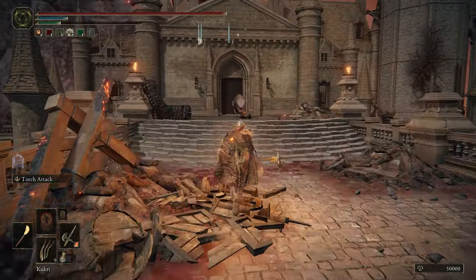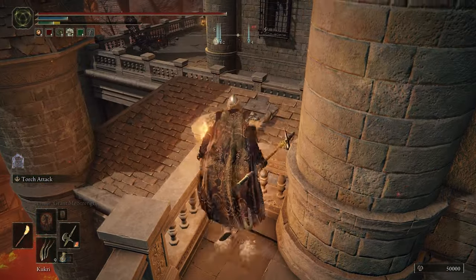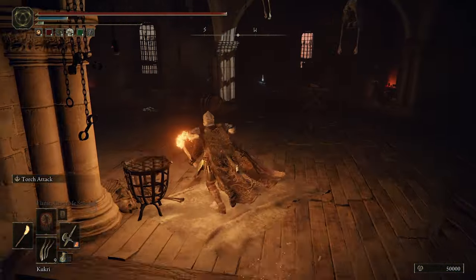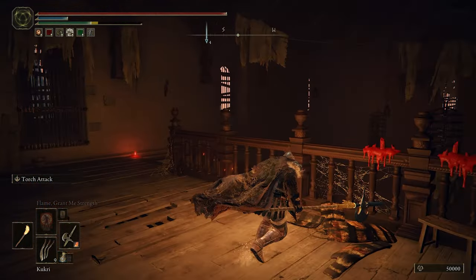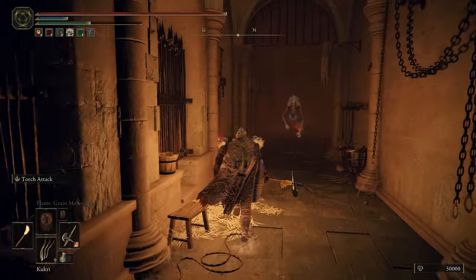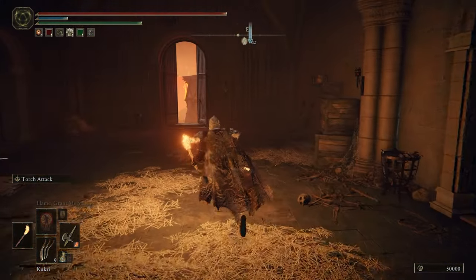Head up the stairs. There's a snake up ahead — I recommend jumping here because it does an arcing attack and you get i-frames on your feet when you jump. Go through the door, jump over the rail, land here, and go through this door behind you.